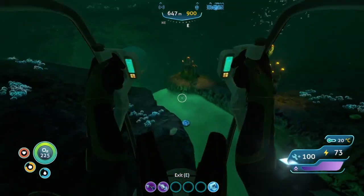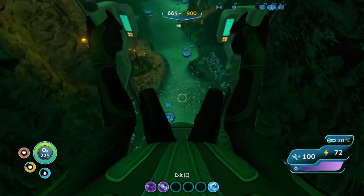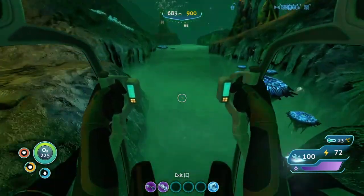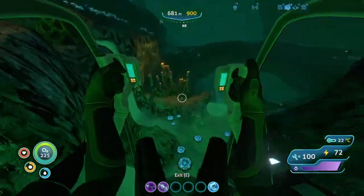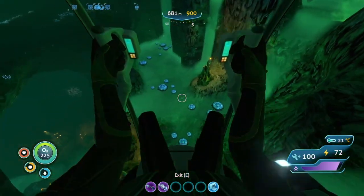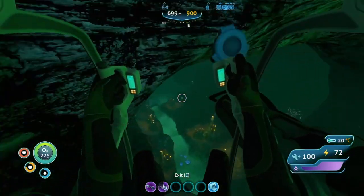This is the Lost River and you just want to keep going deeper and deeper. To find crystalline sulfur, the first thing you want to do is look under these parts — where the water is right here. You can kind of see it; there's going to be crystalline sulfur underneath. I think it's deeper down, but there will be crystalline sulfur underneath this.